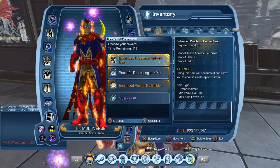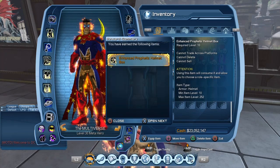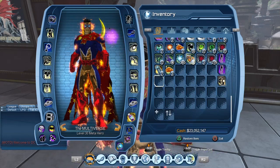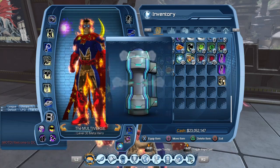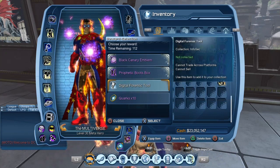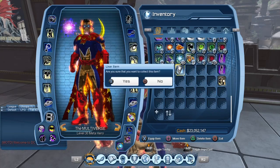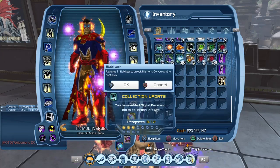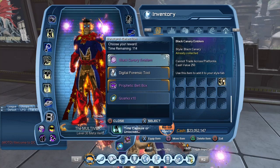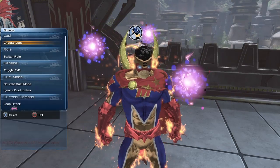We got the Enhanced Prophetic Helmet — that looks like it would be somewhat rare, so let's go for that. Let's move it to inventory. We already have the Black Canary Emblem, so let's take the collection instead — we'll probably get a lot of those boots anyway. We need about 36 collections so I might as well take as many as I can. We've just unlocked 15 time capsules, so I suspect we might get something by mail.